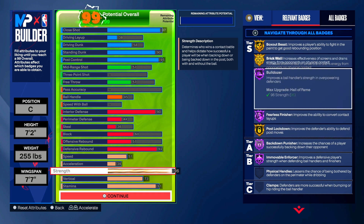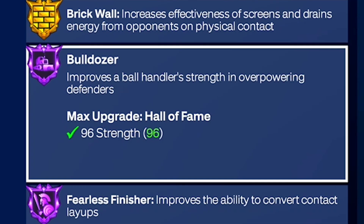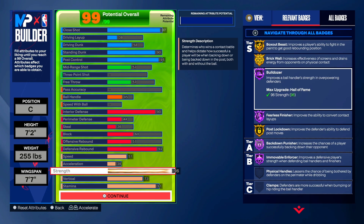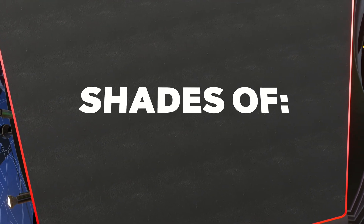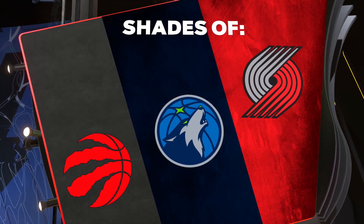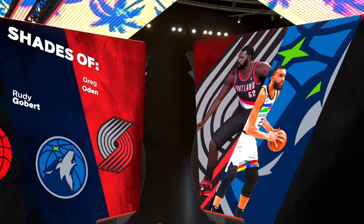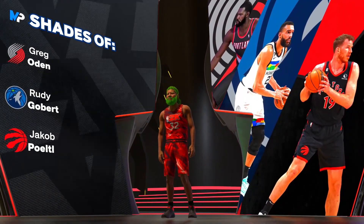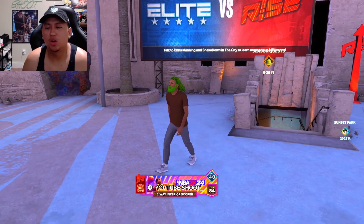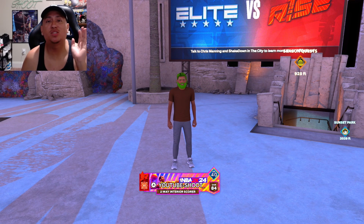You're gonna want to put speed at 51, acceleration at 36, strength at 96. Y'all see we get Hall of Fame Bulldozer with 96 strength — that's why I got 96 strength. You are gonna be the absolutely strongest post scorer on this game. Then put 91 stamina. The build comes out to be Rudy Gobert, Jake Poetti, and Greg Olden — the two-way interior scorer.